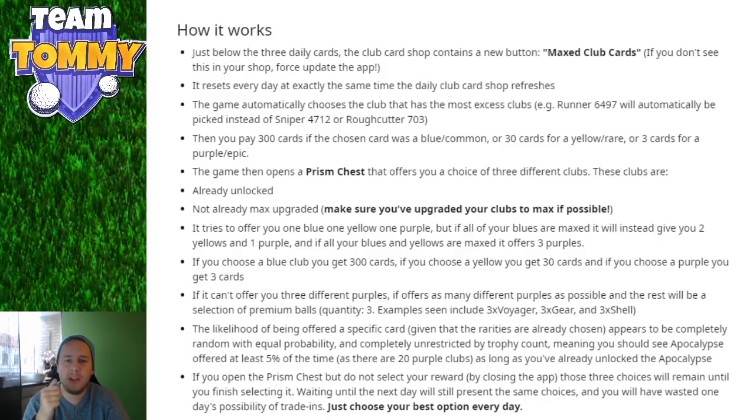Just below the three daily cards, the club card shop contains a new button: Maxed Club Cards. If you don't see this in your shop, force update the app. It resets every day at exactly the same time as the daily club card shop refreshes. The game automatically chooses the club that has the most excess cards — for example, a Runner with 6,497 cards will automatically be picked instead of a Sniper with 4,712 or a Rough Cutter with 703. You don't pick which club cards to trade out; the game does that for you.